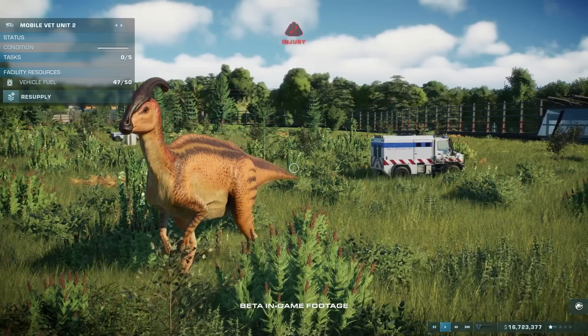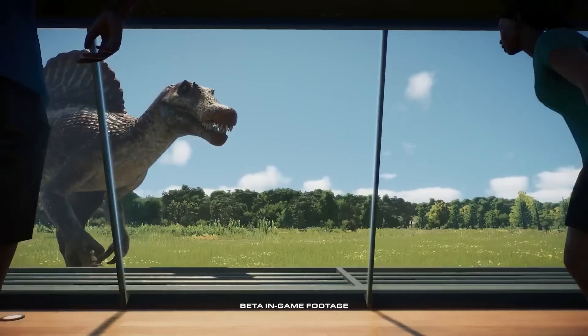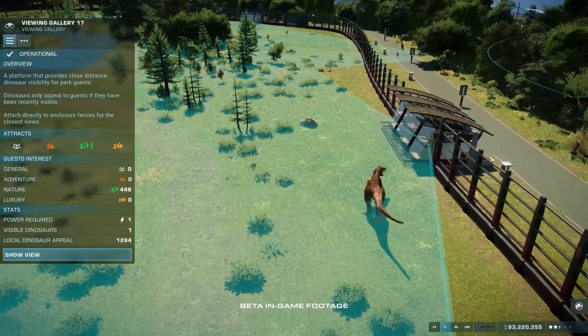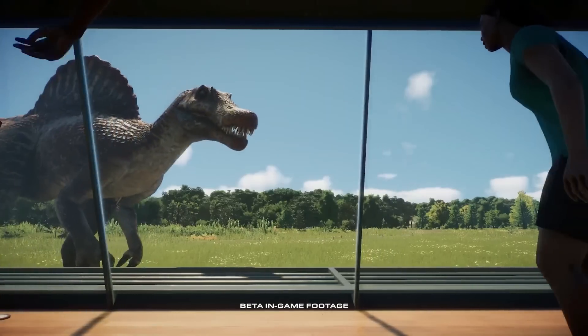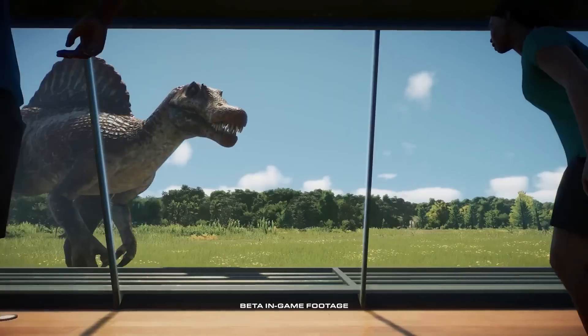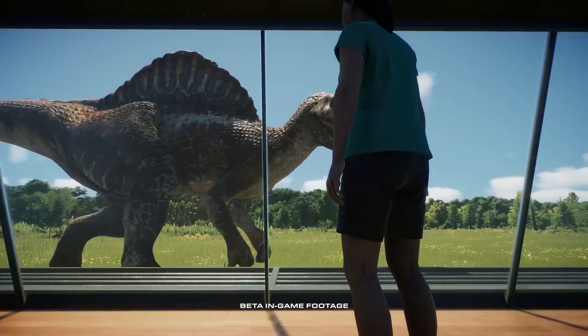Now let's talk about the dinosaurs, because those are kind of important. We finally get our first look at the Spinosaurus, and as soon as this shot happened, I said out loud, 'I found my thumbnail.' Just like all the other dinosaurs, the Spinosaurus looks fantastic after her glow-up — the improved skin textures just make her look so much more realistic. All she really does is walk by a viewing gallery. I do find it interesting that the exhibit, as far as we can see, is purely grassland. So does that mean that the Spinosaurus wetland requirement is not making a return?